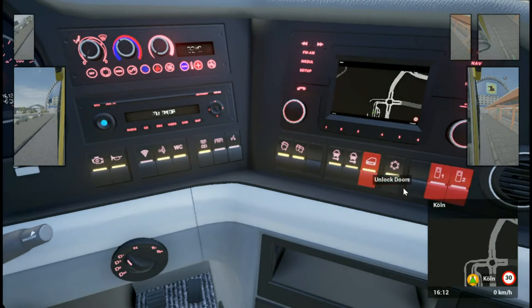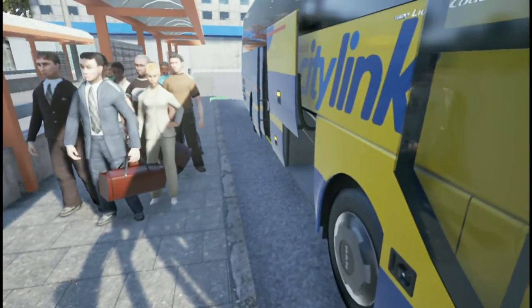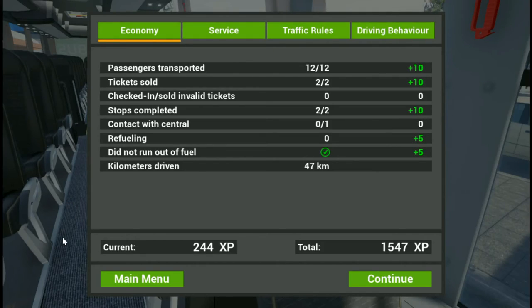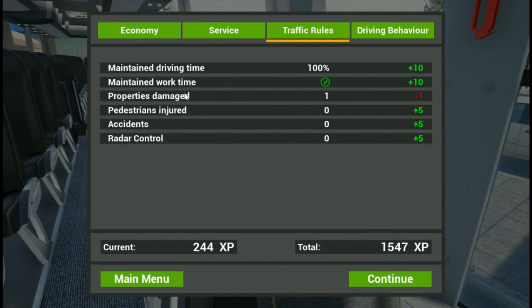Unlock doors, open. There we go - there's the passengers and there's the thing for their luggage. So that is us. Let's see what our rating was. I think it was generally okay about our one tiny little prang where we just grazed a fence and no more. We were late? I didn't even check the time. We grazed a fence very slightly but we only lost one XP for it, so it's fine.